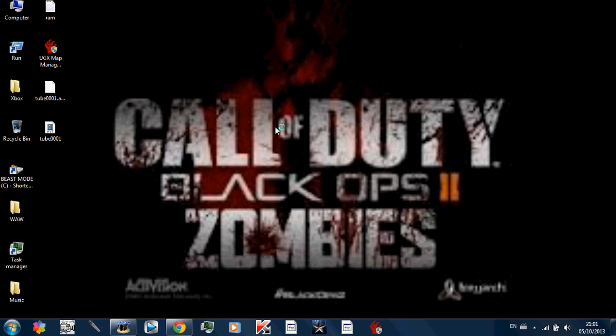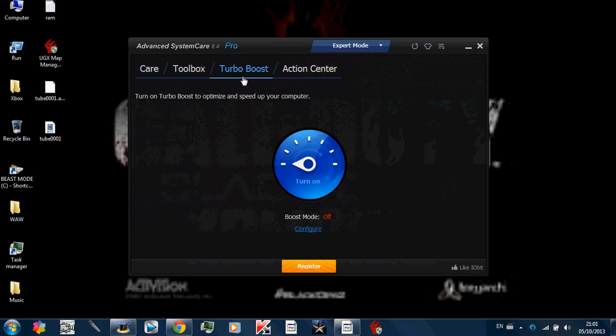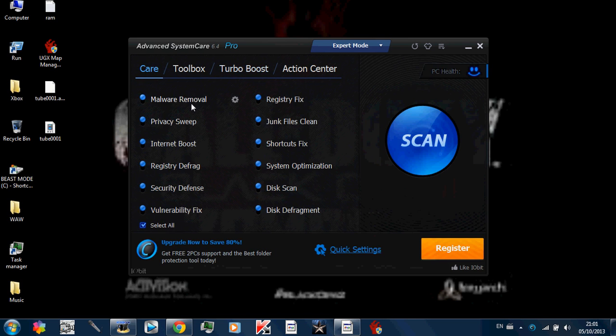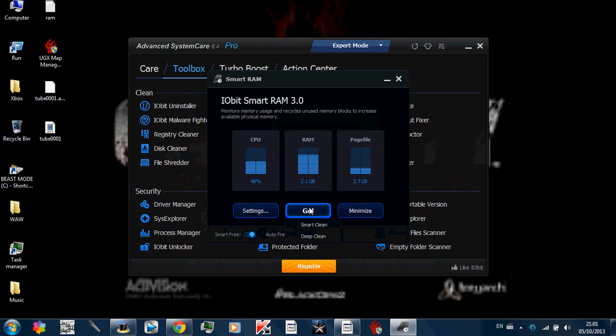I'll quickly show you — I don't think there's any copyright issue. You do the scan, you do Turbo Boost to speed up your computer completely, you can go into Gaming Mode which is cool, and Internet Boost actually boosts your connection. You can scan and fix everything, and there's also Smart RAM — I'll go into Smart Clean: 252 megabytes freed.